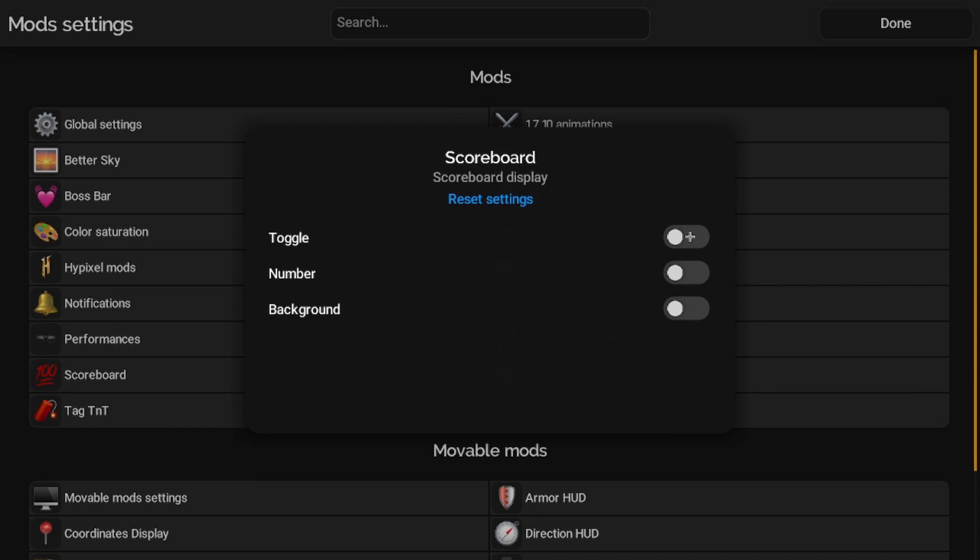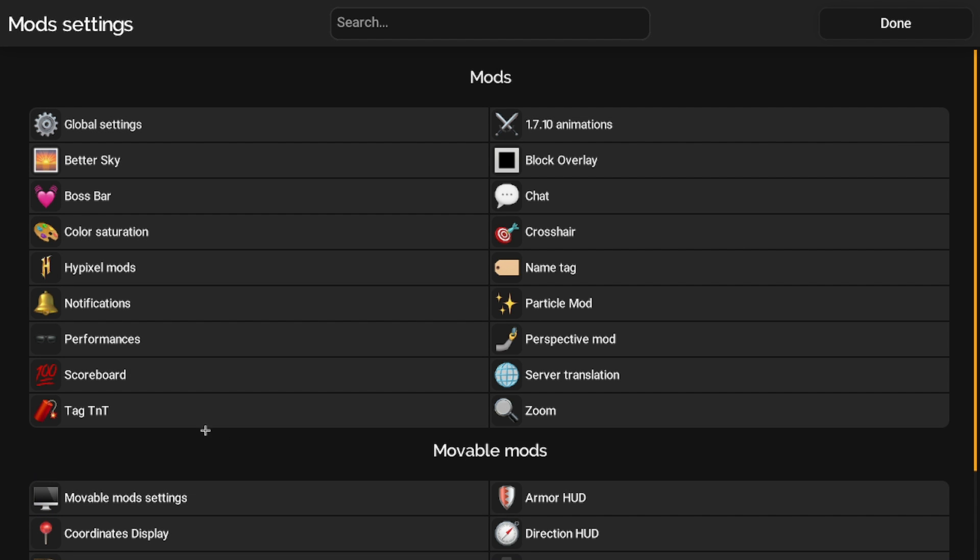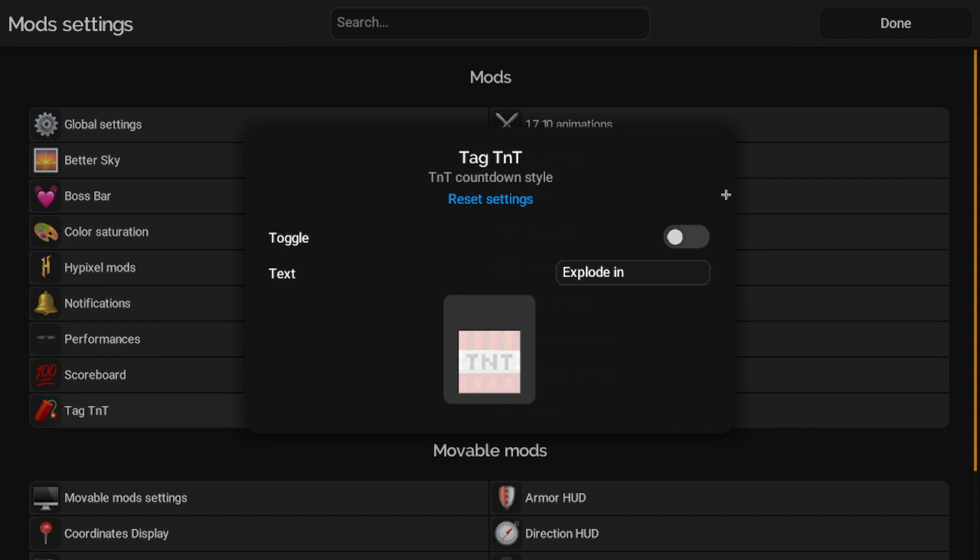For Scoreboard: since I'm not in Hypixel, it doesn't matter if I turn this on, but if you're in Hypixel or any other popular server, I would just turn on the scoreboard. We also have Tag TNT — it will show a countdown timer for the TNT to explode. As you can see here, if you toggle that on, there will be a countdown timer showing when the TNT explodes.